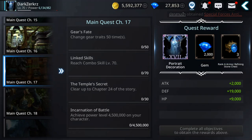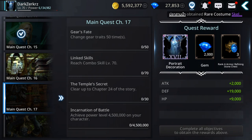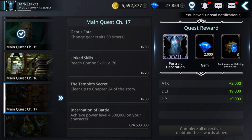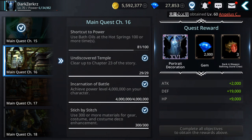Hello guys, welcome back to Darkness Rises beginner's guide. Today I'm gonna show you how you can complete faster the main quest chapters 16 and 17, and I'm also gonna power up some more — maybe reach close to seven million power. Let's start.